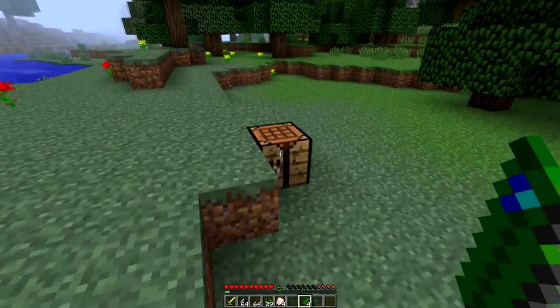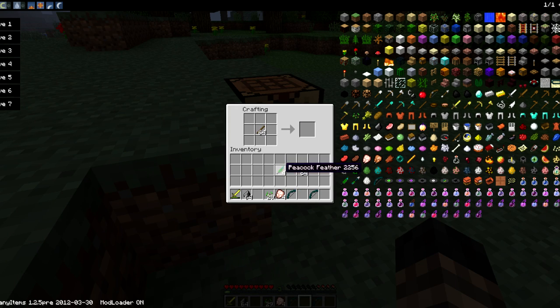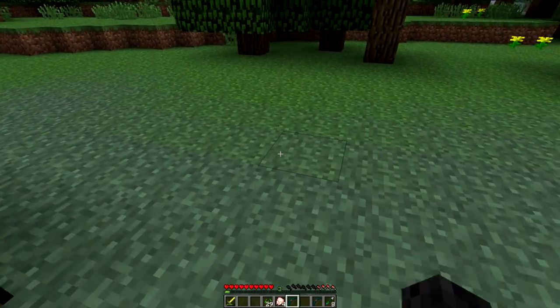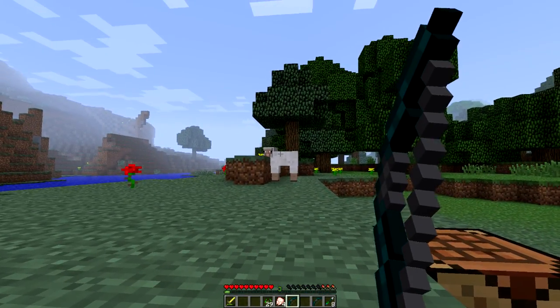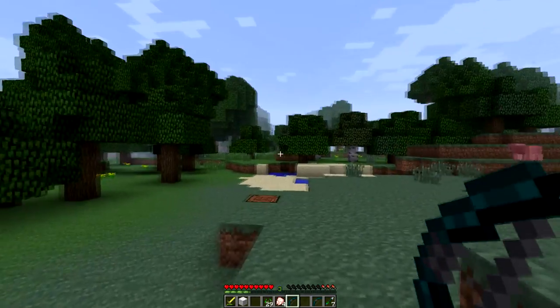Now with these pee feathers, we can come over here and craft peacock arrows — put six feathers down here and flint at the top, and you get peacock arrows.